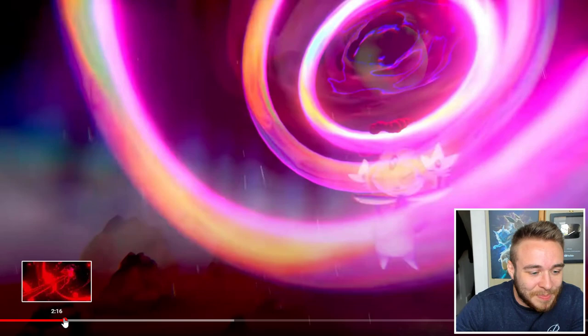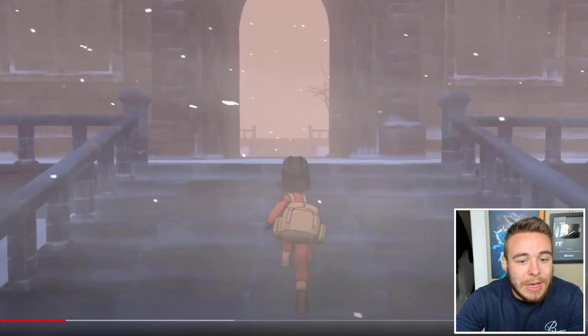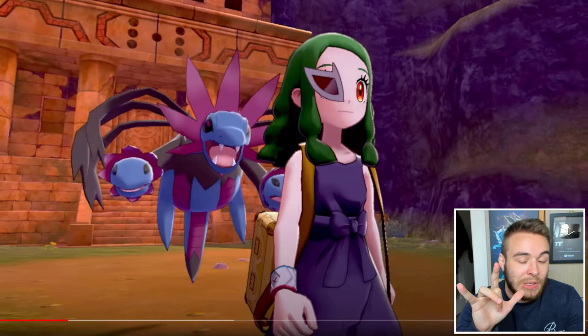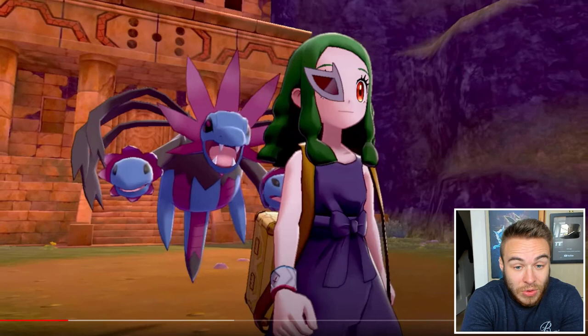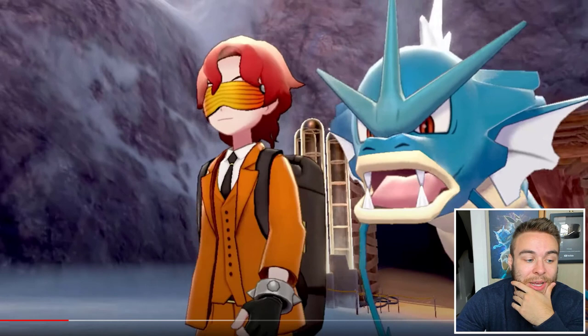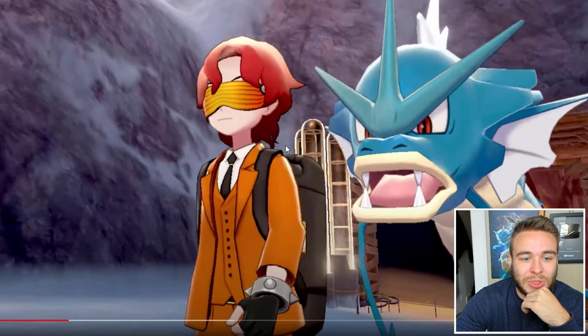Then we have what look like the Regi temples — they've got the Regi eyes on them. We have Regieleki and Regidrago shown. And then very interestingly, we have a Ghetsis eyepiece that you can dress up with, and Hydreigon is following the character — obviously Ghetsis's ace Pokémon. It seems we get evil team customization options. There was a rumor that we'd get Ghetsis's eyepiece and Team Flare's glasses, and sure enough we also have Team Flare glasses and Lysandre's ace Pokémon, Gyarados, following the character. That basically confirms Pokémon following is back as well.